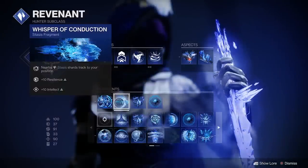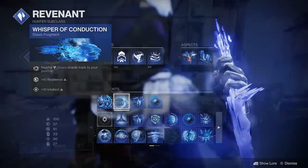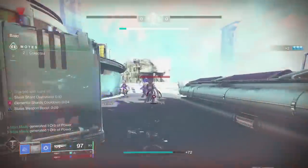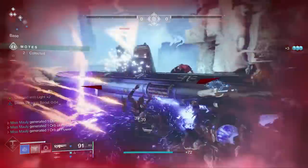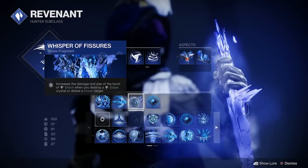The next fragment is Whisper of Conduction — nearby stasis shards track to your position. We also get 10 Resilience and 10 Intellect from this. It's not necessary, but it's a great quality of life improvement, especially if you're dodging backwards to get more melee charge — those shards will track to you from a pretty nice distance. And since they're counting as wells too, you're getting wells and shards all tracking to your position.